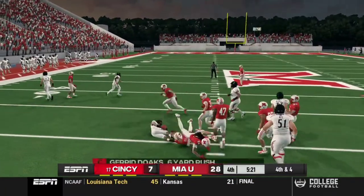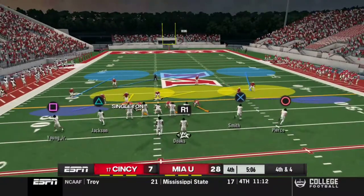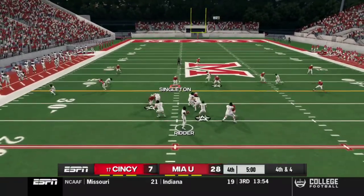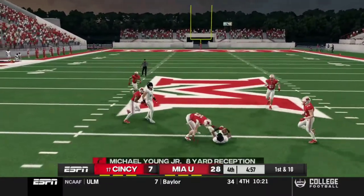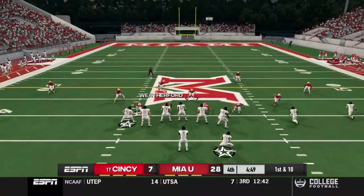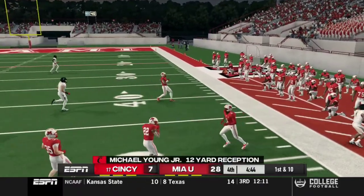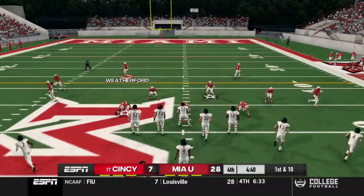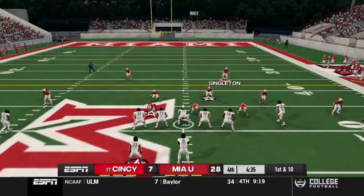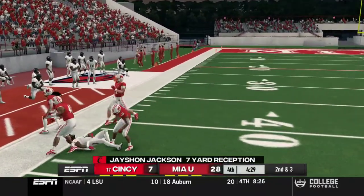Third and ten — they're doing a draw play down by three scores? Fourth and four and they're still running draws. Young Junior across the middle picks up another first down — it's like no pressure is being generated. Michael Young Junior with another catch. You'd think we'd put a spy on him, but you shut one side of the field and they go to the other. Open field tackle — thank you!